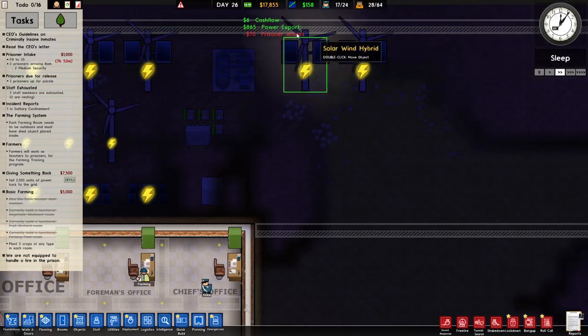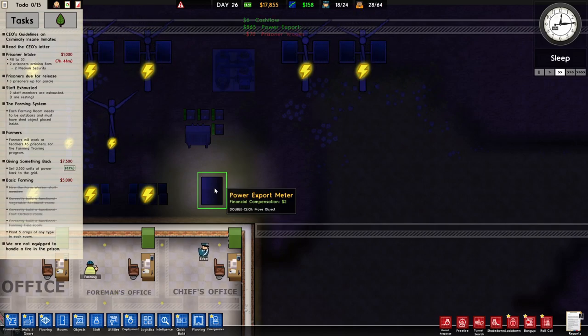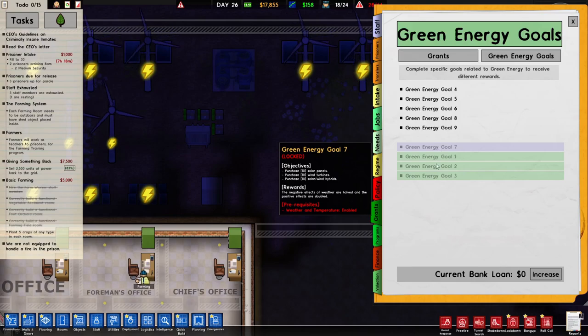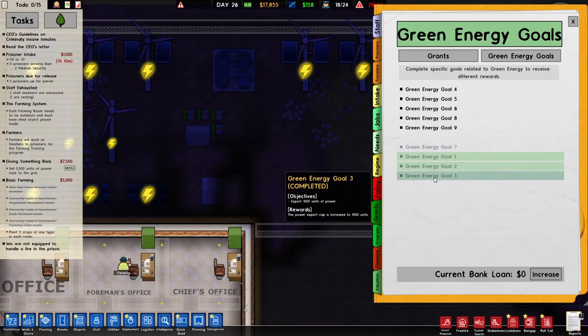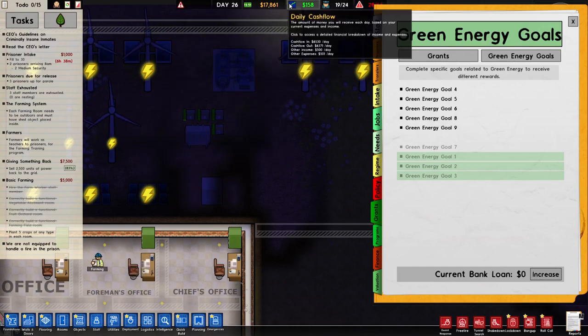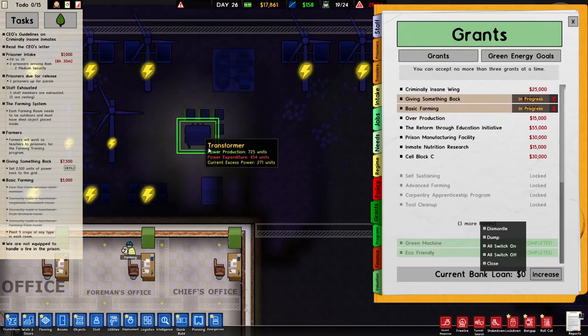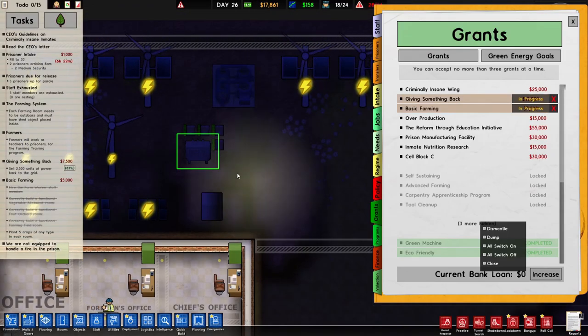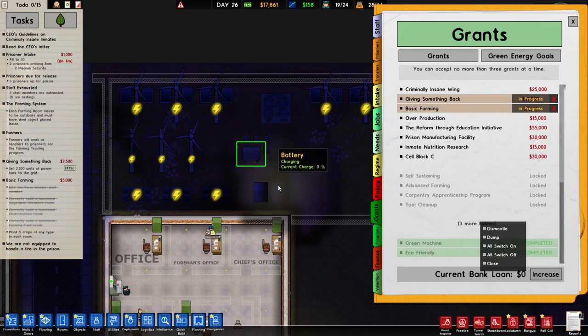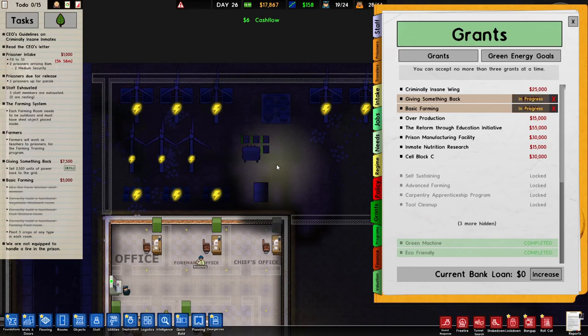Our income is 865 — that's per day since it just ticked over at midnight. This is going to slowly tick up. Our power export cap, at green energy goal three, is increased to 1,000 units. Power export is sitting at 865, so I think one unit of power equals one dollar — one money.